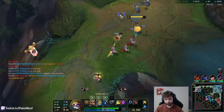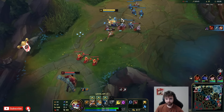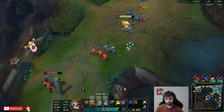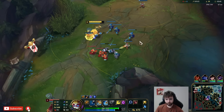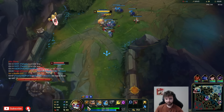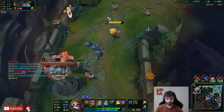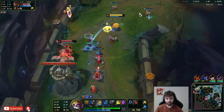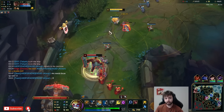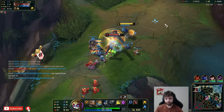The other thing about your Heimerdinger turrets is that you see this little white meter — that's a charge. How you charge it is just over time, or the more consistent method is landing your other abilities. I'm gonna be maxing my Q first. So landing my E which is my stun and my W which is a barrage of rockets will charge that meter. You can even do a neat trick where you use E then Q and if it lands, your turret that you put down after throwing your E will have a full charge if the E landed. So that's a way to do it just a little bit faster.